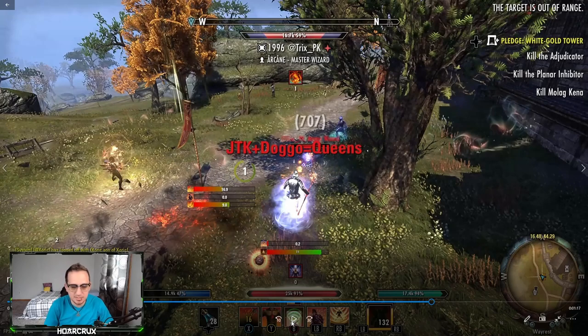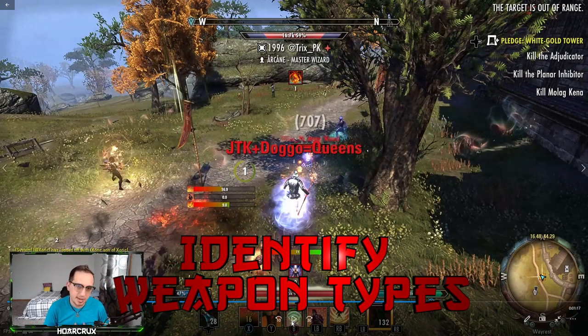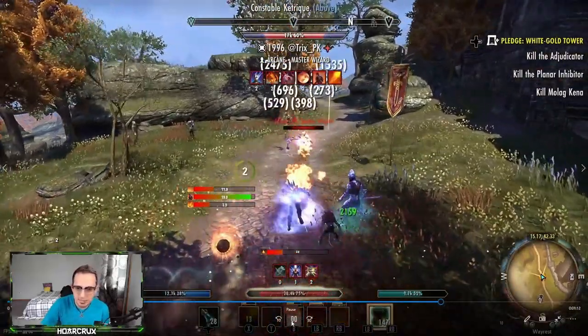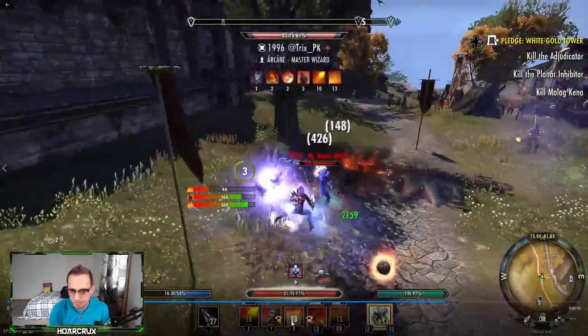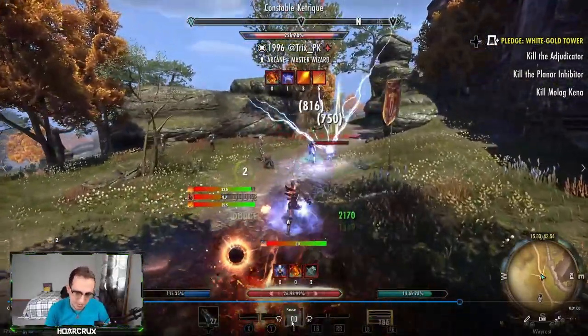By looking at his build, I can already tell he's running a Frost Staff and a Destro Staff. Always get in the habit of looking at what weapon types your opponent is running because that's going to dictate how they play out the fight. Because he doesn't have a Restoration Staff, I know his healing will be really low. The only way a Magsork can really heal is Dark Conversion and Crit Surge. Dark Conversion we can interrupt or CC, and Crit Surge — the only way to mitigate that is roll dodging so they don't hit you with crits in the first place. When they lose about half their health, you need to just pressure them as much as possible because they don't have a burst heal. Just do your basic DK rotations, keep all your dots up, especially Burning Embers, because you're going to need those heals.